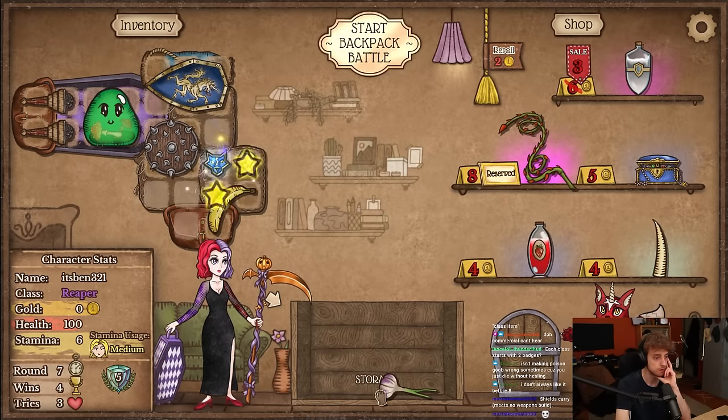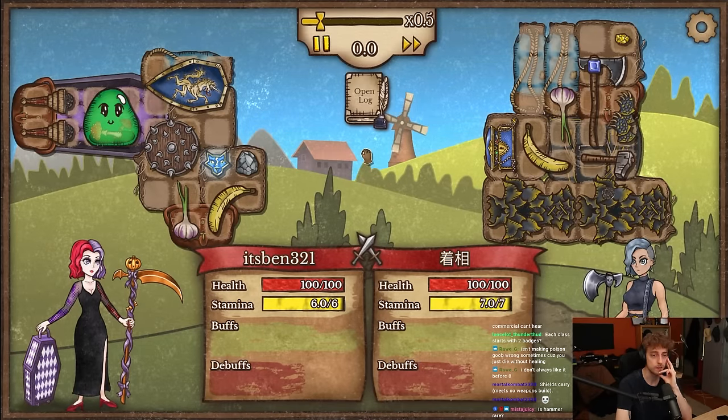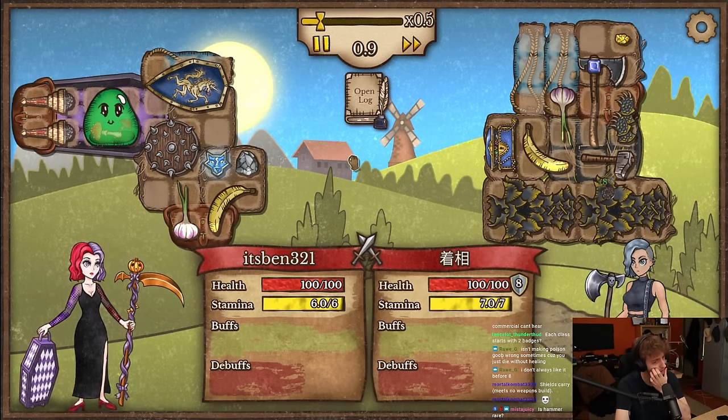I think that's the move. See if this is gonna be good enough for now. Is hammer rare? It's a unique but it has a 15% chance to show up every roll, I think.